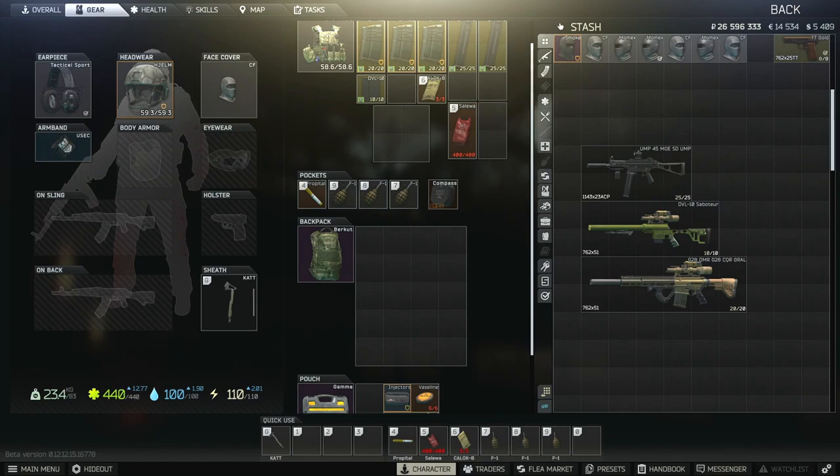Just to give you a kind of idea of what weapons I like to use on the location: we have the UMP in .45 ACP, the DVL-10 and G-28 — both chambered in 7.62 NATO. My round of choice is the M-80, mostly because the DVL-10 and the G-28 are both calibrated for M-80. 'Calibrated' simply means the default ammo for that weapon, meaning the sight is calibrated for that round and you will get optimum accuracy whilst using the M-80 with these weapons.